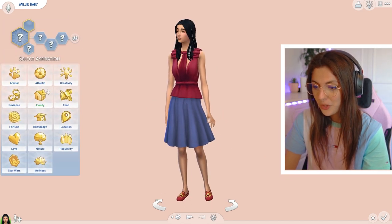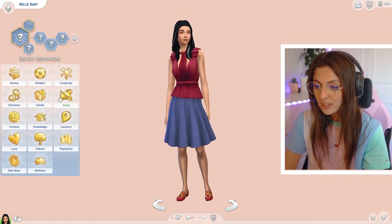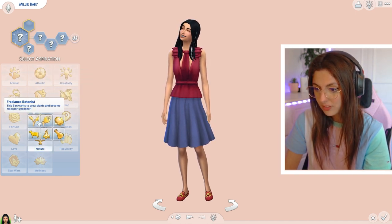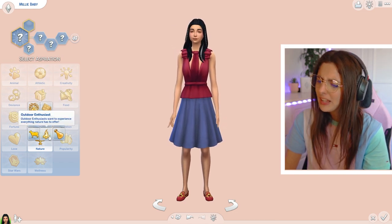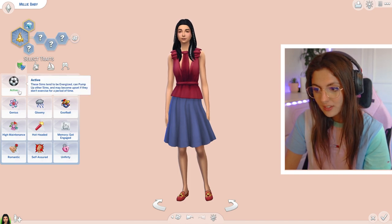Her aspiration — I feel like she could be a serial romantic in the sense where she just wants to give love. But she also does like her foodies. She loves nature as well and being outside in the woods. So maybe we do something like outdoor enthusiast. Let's do outdoor enthusiast — she loves her little walkies. So we'll do outdoor enthusiast. And her traits would be — she's not active.